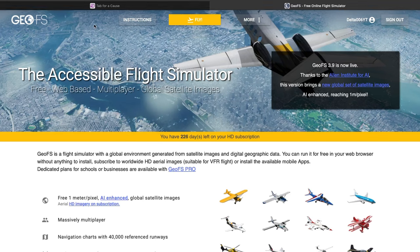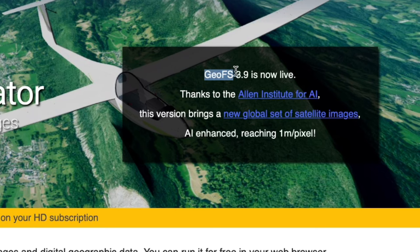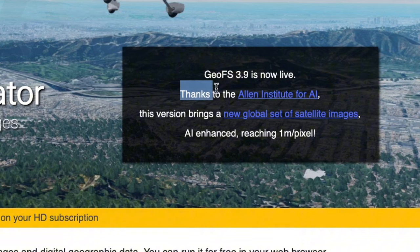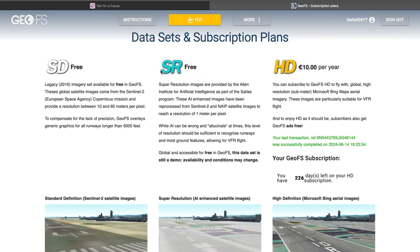So this morning I was going to play GFS, but I saw this message: GFS 3.9 is now live. That means there is a new update. Thanks to the Allen Institute for AI, this version brings a new global set of satellite images. There is a new free scenery.